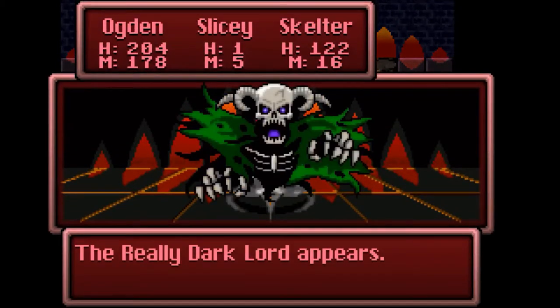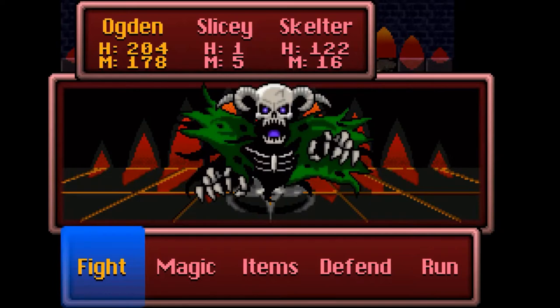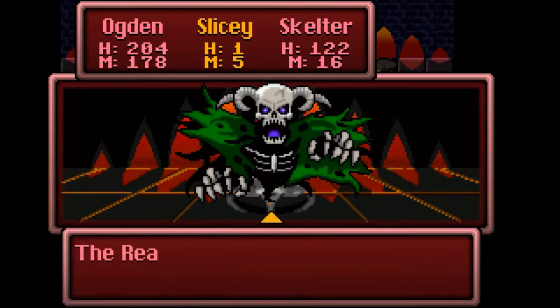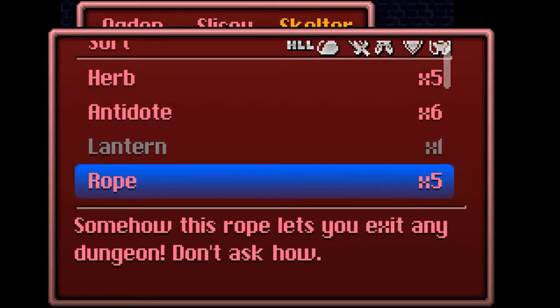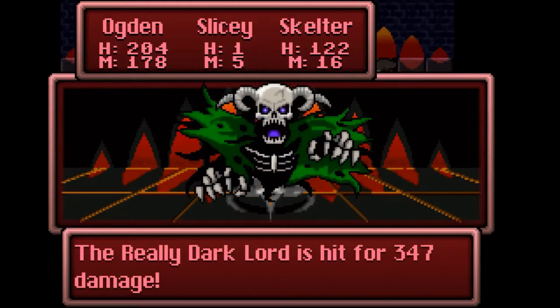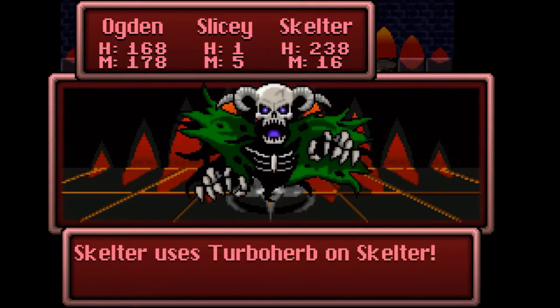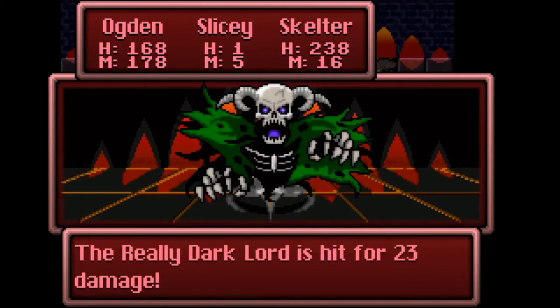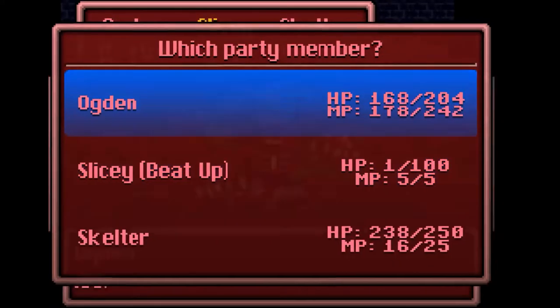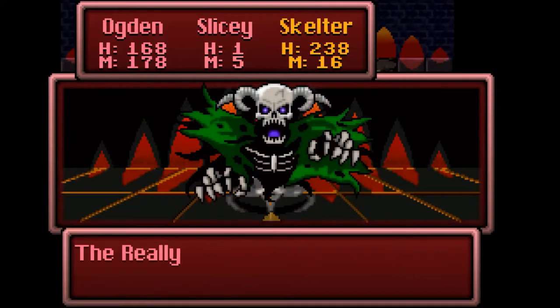The dark lord declares this ends now — but Ogden refuses, and the Really Dark Lord appears. I knew it wasn't his true form. Slicey only has 1 HP, so he's likely to die in the first round, but I send him in anyway hoping the dark lord doesn't target him first. I tell Skelter to keep healing himself.